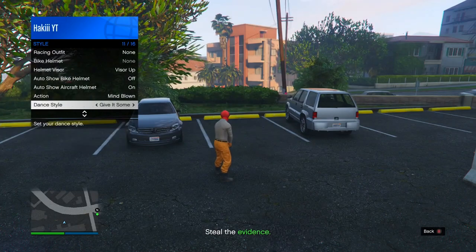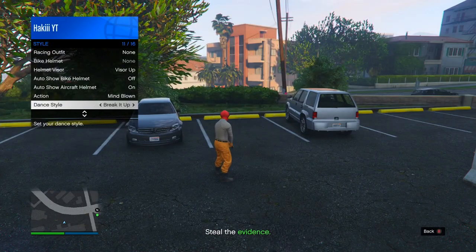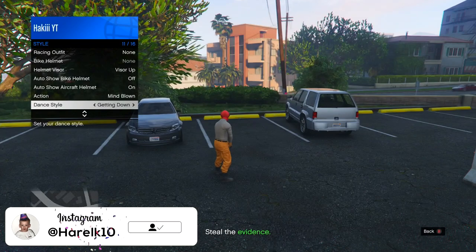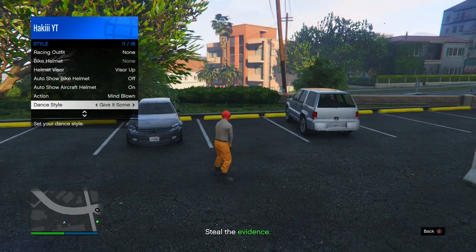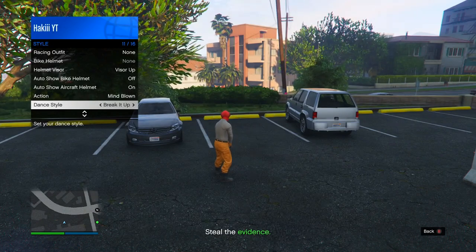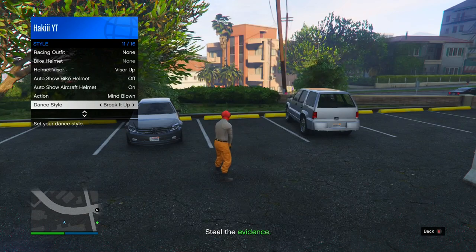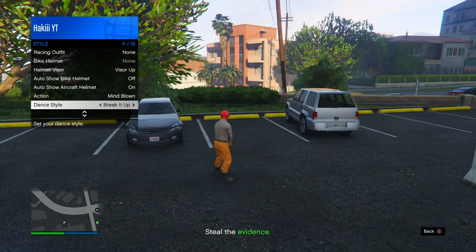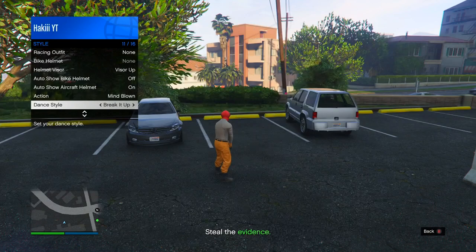It's the same exact process as last time: take a few steps forward, pull up the interaction menu, go into style, and in helmet visor go ahead and scroll through this for about five to ten seconds. After that, go to dance style and scroll through this for about 30 seconds. In my opinion the orange joggers are pretty underrated — they look really, really good, not a lot of people think so but I do. Once the 30 seconds are up, put your controller down and wait to get kicked for inactivity.